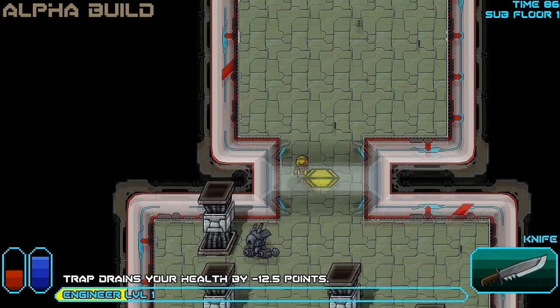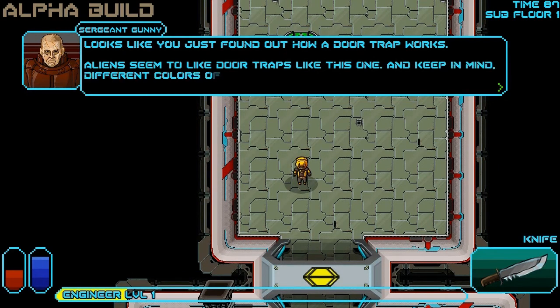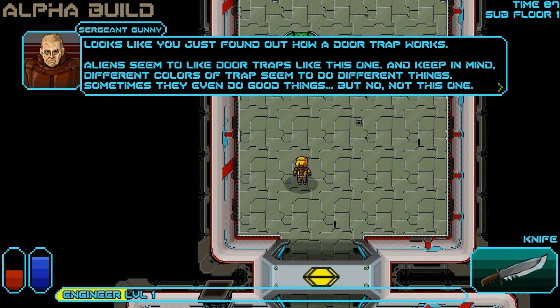Looks like you just found out how a door trap works. Aliens seem to like door traps like this one. But keep in mind, different colors of traps seem to do different things — sometimes they even do good things. But no, not this one.